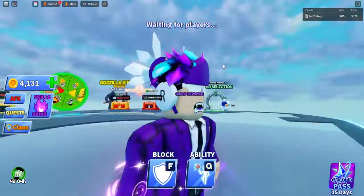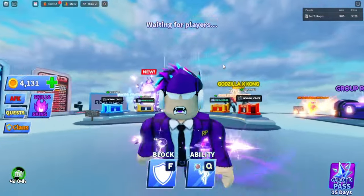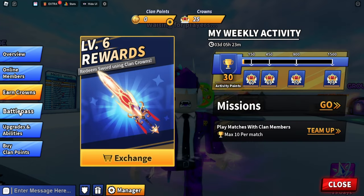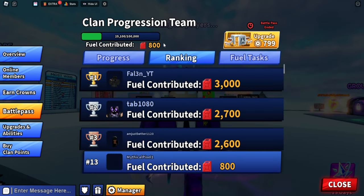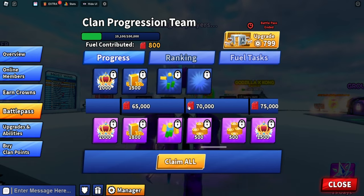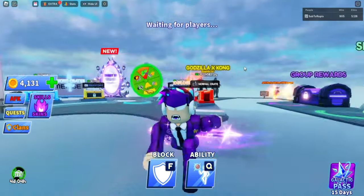All you guys have to do to earn crowns is either complete the quest, AFK with a clan member, or just collect from the clan field tasks. If you go here and go to Battle Pass, as you can see this is a clan field task. Do the field task as much as you can, and once you progress you can get more and more crowns. You can claim thousands of crowns this way. If you guys do need a clan, join our Discord — we will be looking for clan members very soon.